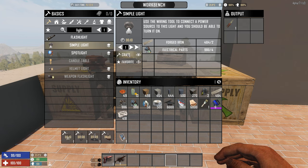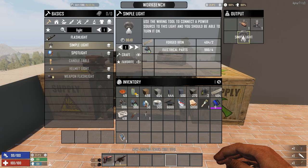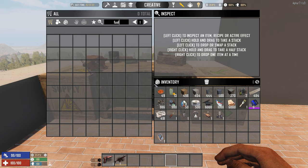The simple light takes two forged iron and four electrical parts. It's a little unfortunate that right now there's only one light for players to craft. In Alpha 16 there were many different lights you could craft — they had different icons and different light cones. That's been really dumbed down for Alpha 17. I hope that's because they didn't have time, but they've already released 17.1 without updating the lights. The Fun Pimps need to bring back what we had — we need the lights back.